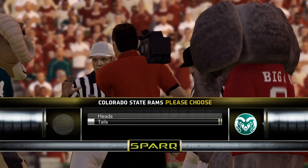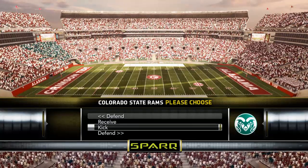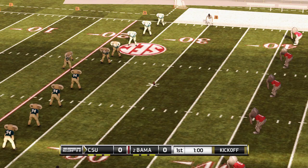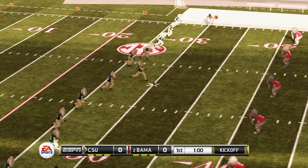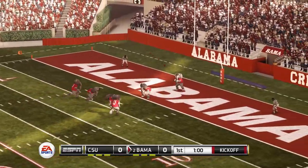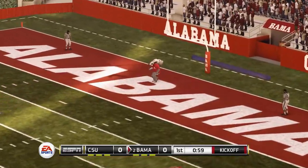Here's your coin flip. Colorado State wins and they're going to kick off. One-minute quarters, keep that in mind. And the Rams has a good leg.